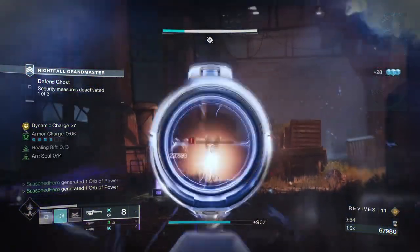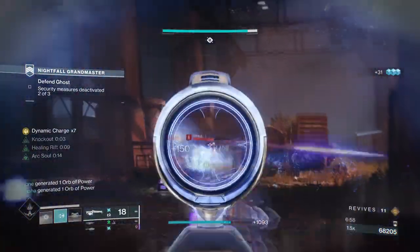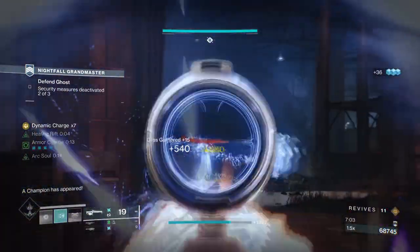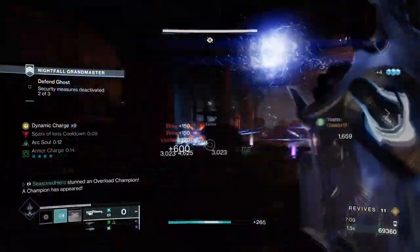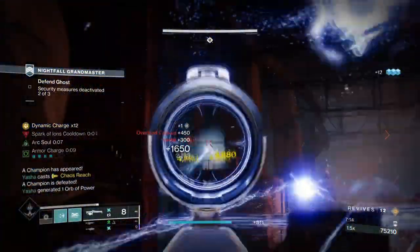Then you want Knockout, where quickly wounding a target will increase your melee damage and start regaining your health. The Knockout aspect will be your friend here as this will keep you alive as long as possible while dishing out higher melee damage. Touch of Thunder is going to allow us to push our pulse grenades to do more damage over time while also giving us ionic traces. Do remember that grenades received a 20% buff, so now is the perfect time to really lean into them.